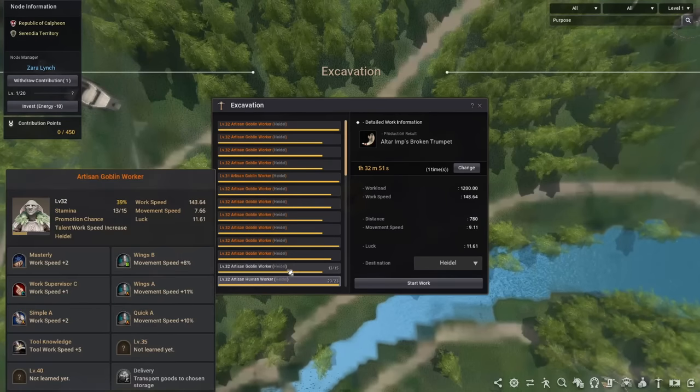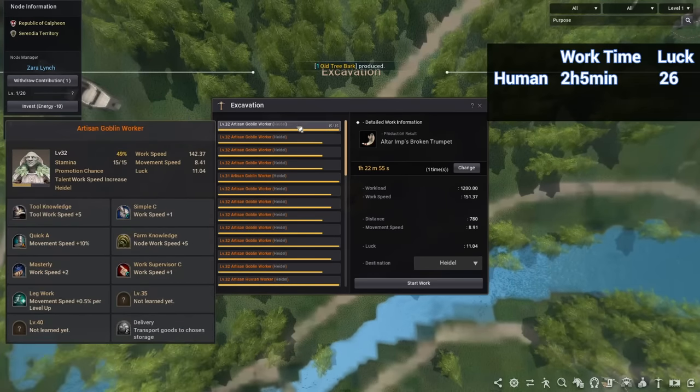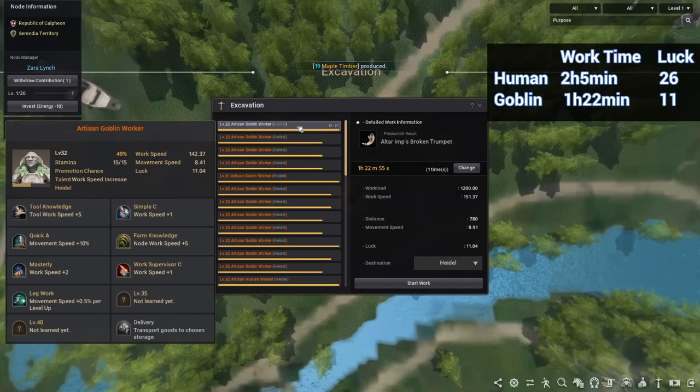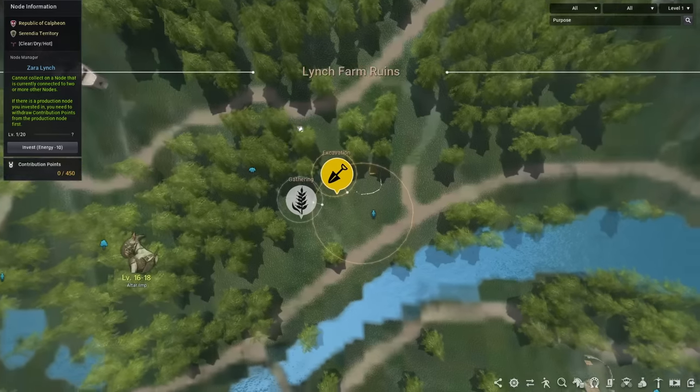In Heidel, I have a human and a goblin worker. The human takes about 2 hours to complete the node. The goblin, on the other hand, takes 1 hour 20 minutes — so he's about 50% faster. The human may bring in more random traces through lucky procs, but the goblin will bring in more overall traces, especially the traces we want from the node. So for excavation nodes, you ideally want to use a goblin, and human is only the second choice.